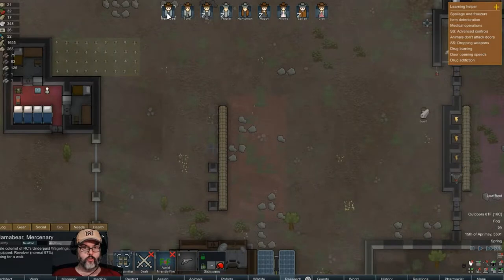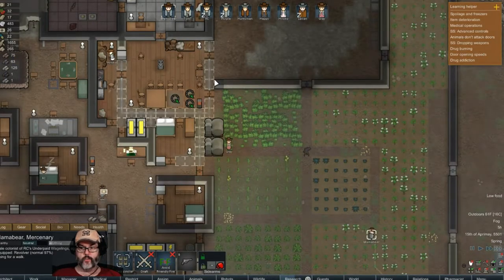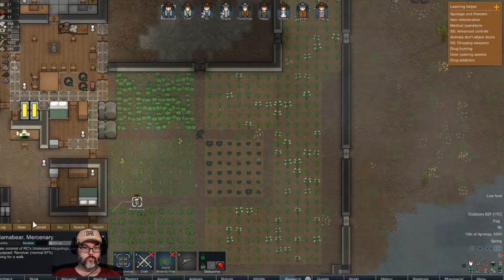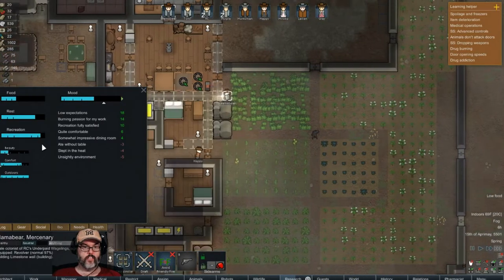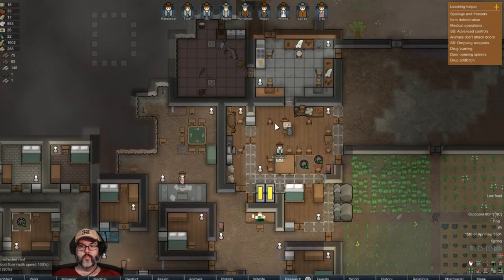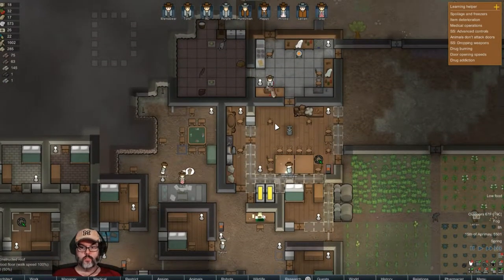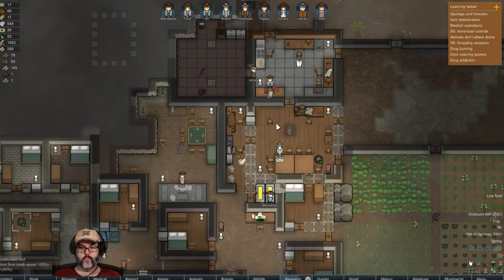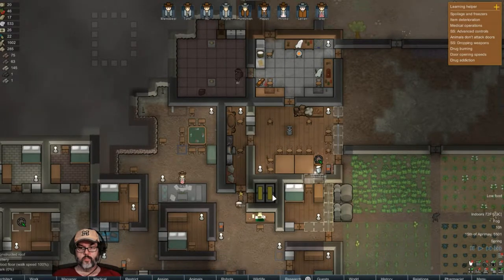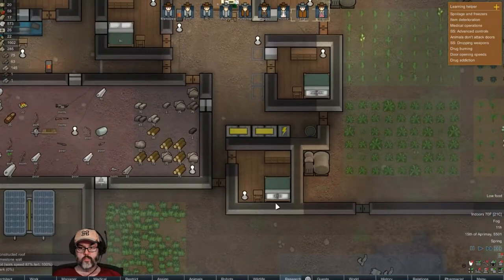Mama bear, what are you doing? I need to keep an eye on you because I need you building. Come on. There she goes, working away. All right, mama bear, go ahead. Good deal — that room's done.